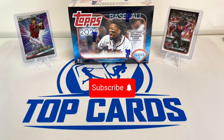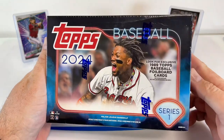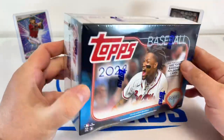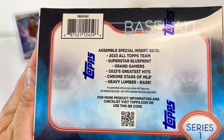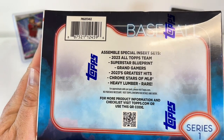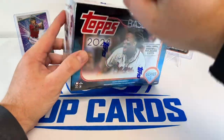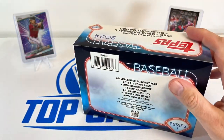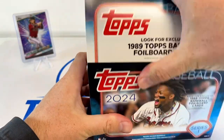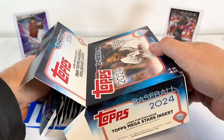Hello everyone, we got a Topps baseball edition open for you today — it's going to be the new 2024 Topps Series One release. We're obviously looking for the big rookies and any of the inserts, like Heavy Lumber. I haven't pulled one of those. I did get a blueprint of Bobby Witt the other day. The weather in Michigan has actually been really nice the last few weeks — it feels like baseball weather is just around the corner.